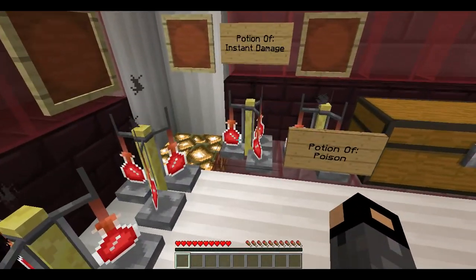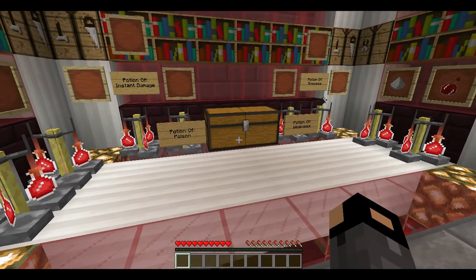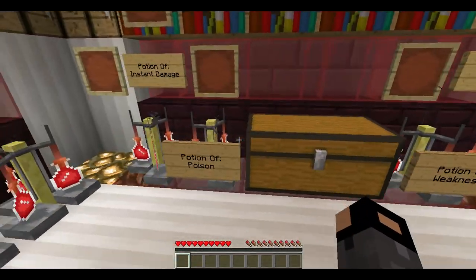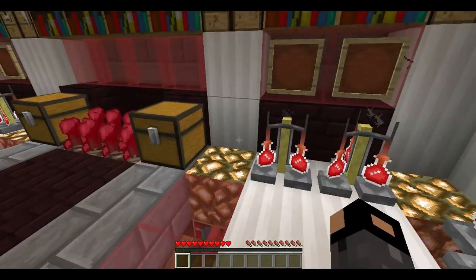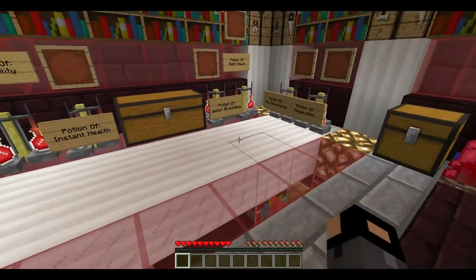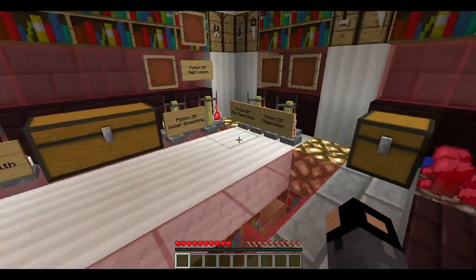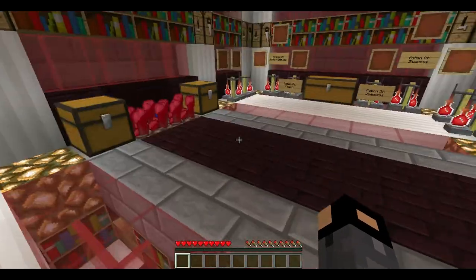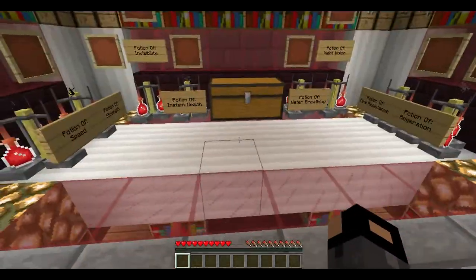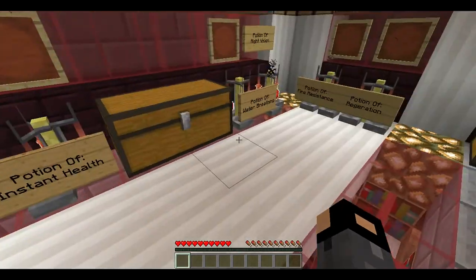As you can see, instant damage just turned into instant damage II. You can add glowstone to any of the potions, though I'm not sure if you can do weakness II or slowness II. You can do poison II, but it doesn't last as long. Instant damage II, speed II, strength II, instant health II, and regeneration II are all possible. You cannot add glowstone to water breathing or fire resistance — for those it's just redstone to make them last longer. You also cannot add redstone to instant damage or instant health since they're instant effects. Glowstone applies to speed, strength, regeneration, instant health, and instant damage.